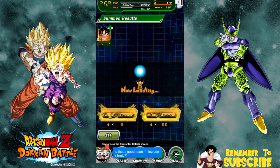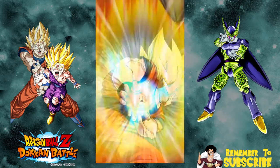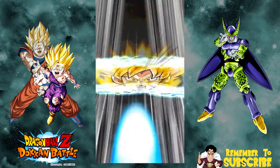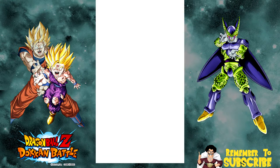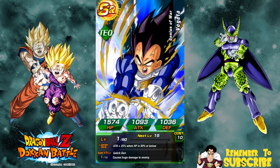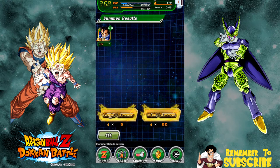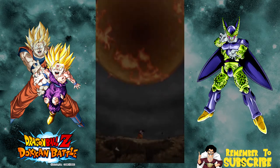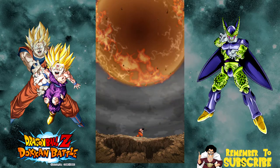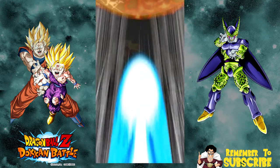He had like a 1.3 pull rate at some point - I think that might have been as soon as the banner came up, so it might have just been a little bit skewed. But right now I want to go and get this strength Gohan. I've done a few summons so far - just let me pull him. This banner does have higher rates than the merged Zamasu and Trunks banner, thank the lord.